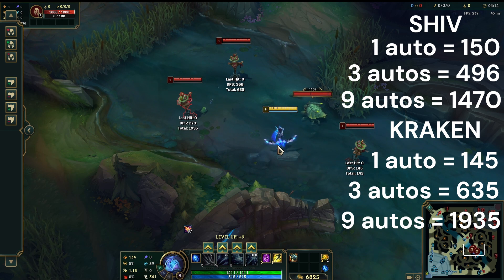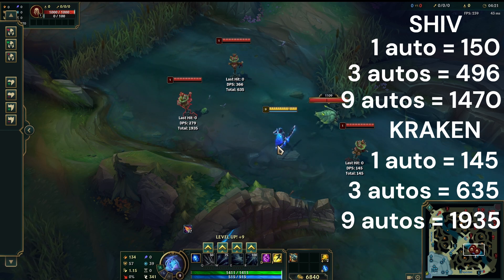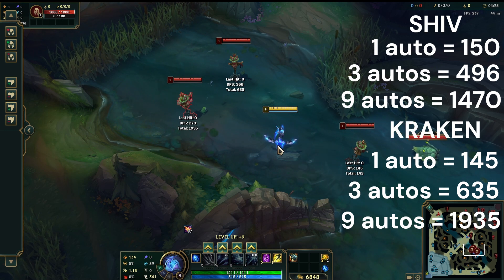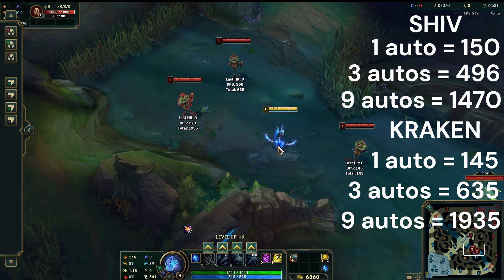Static Shiv is a vastly overpurchased and overrated item. While it is 200 gold cheaper and on the surface gives 5 more AD and 5% more attack speed, the fact is that as long as you're autoing more than once in a team fight, Kraken Slayer is always going to do more damage — and the more you're autoing, the higher the damage gap. As an ADC in competitive especially, your job is to output consistent and large amounts of DPS. Kraken Slayer is the optimal purchase to do that. Thanks for watching, see you next time.